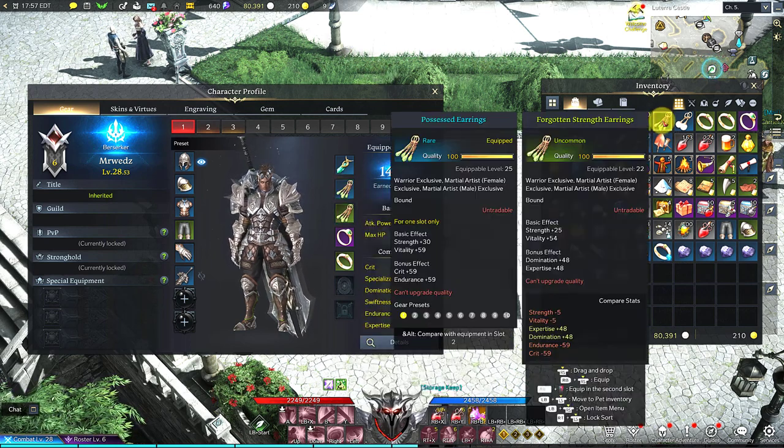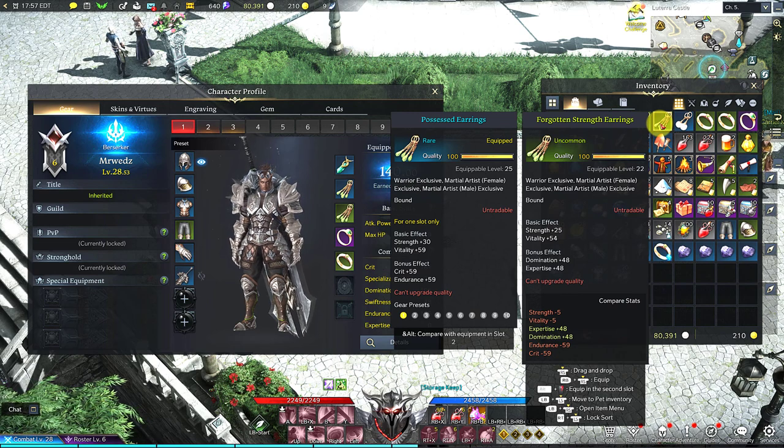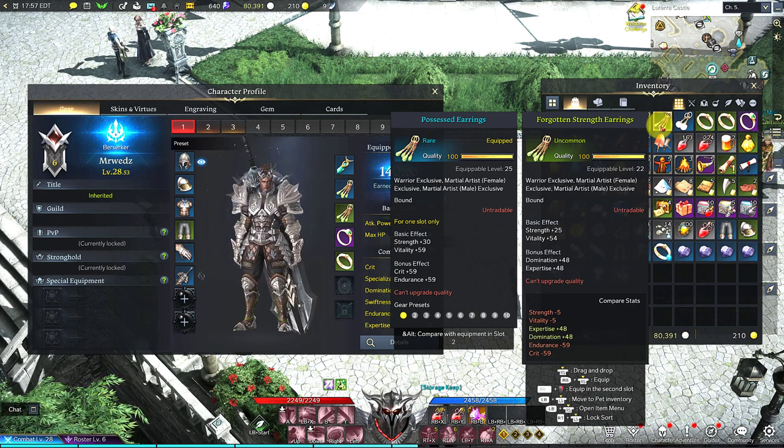If you want to see which one is better for you, just look at the stats — the one that says equipped and then the other one that is not equipped. It's all going to be dependent upon what you're trying to do with your character, what you're trying to achieve. Like if you want a lot more crits, you're going to pick one that has crits. And if you want a lot more strength, you're going to pick one that has strength.